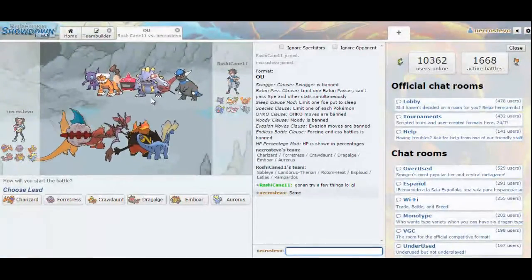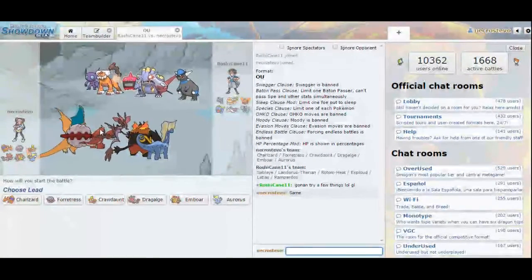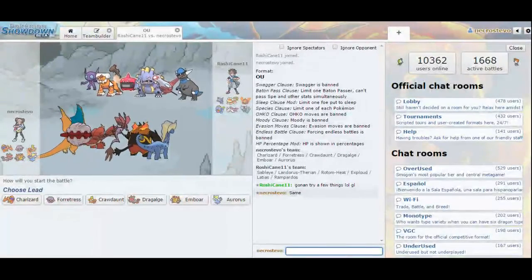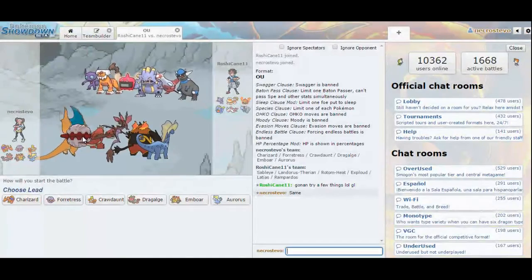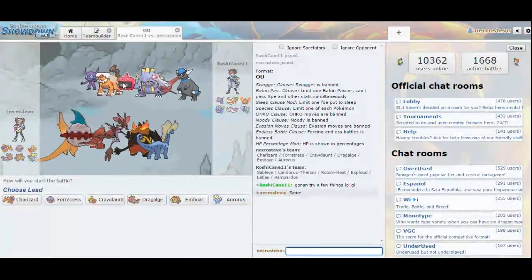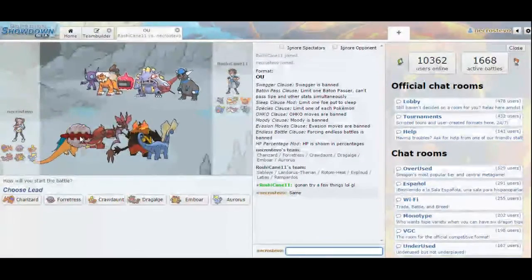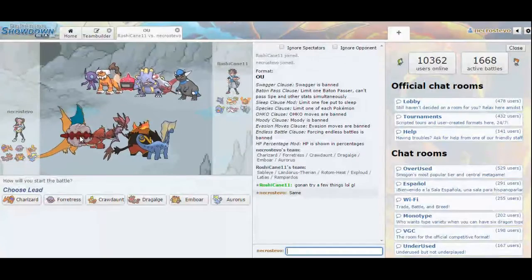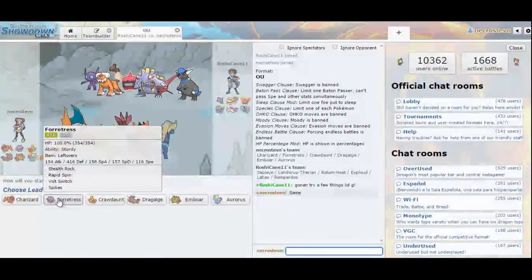Most of the time Excadrill is Choice Specs. He's probably expecting me to lead with Charizard and will switch in Landorus. A good anti-lead would be to go straight for Crawdaunt — that way, if he leads with Sableye I can handle it. If he leads with Landorus I can switch out into Forretress. If he leads with Rotom — hmm. I think he's going to lead with Landorus, so I should lead with Forretress and then Volt Switch.